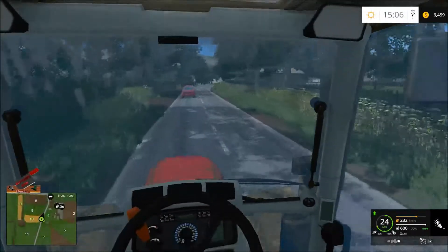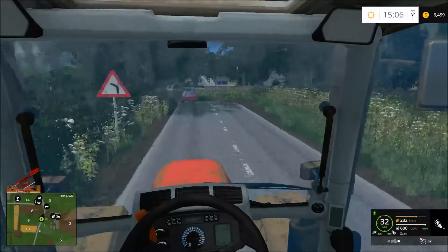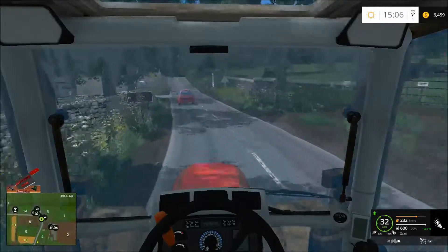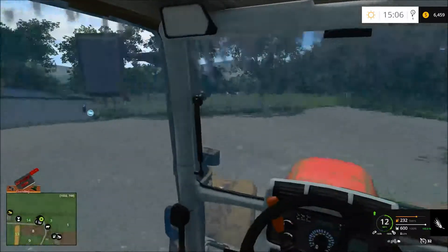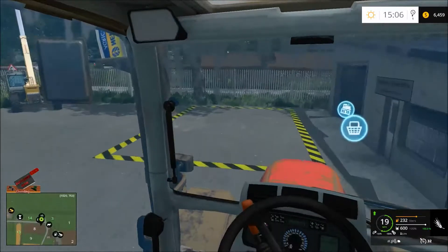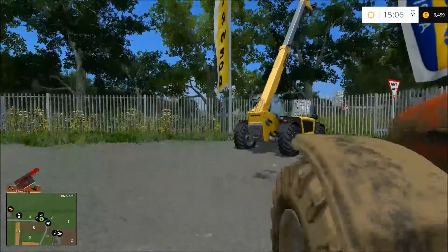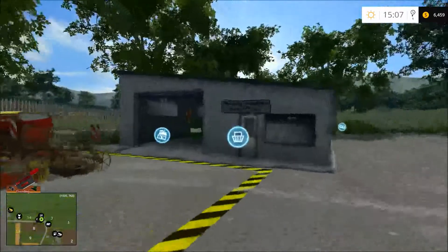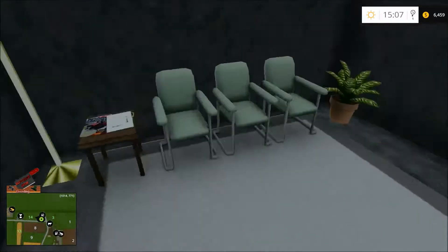I did the faster traffic mod thing - it looks like it worked, they're supposed to do 30 miles an hour and they're definitely doing it. I think it was Bullet Bill that made the faster traffic mod - he seems like an amazing modder. All right, we need to go in here and talk to this guy, see if I can work out a deal. I'll set the old cedar down so he can get a good look at it.